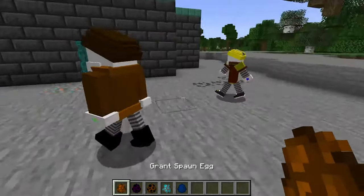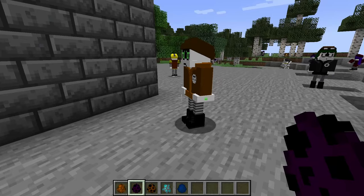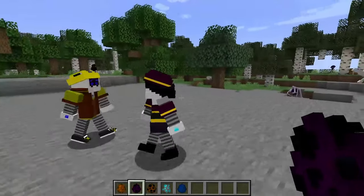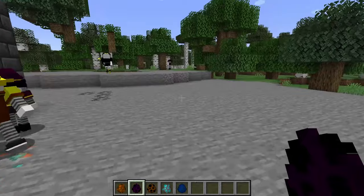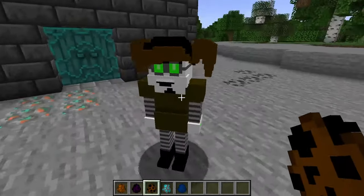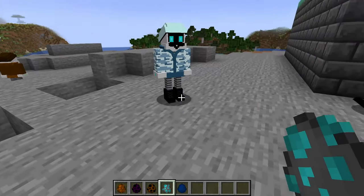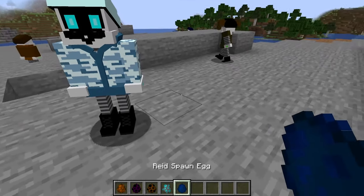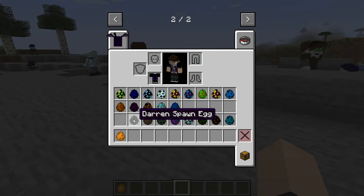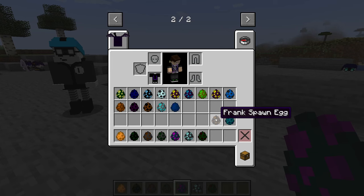Over here we have Grant — bro looks concerned as hell. We have Kelsey. The English is not Englishing today. We have Penny — that looks like Circus Baby, not gonna lie. We have My Kurov — he's another door person because he's got that code on. We have Reed. Look at all these characters: Riley, Darren, Ronathan, Ron, Brandon, Braxton, Sam, Frank, and Emily.